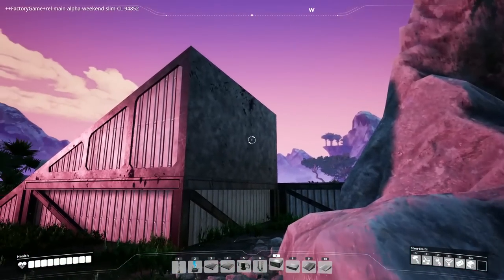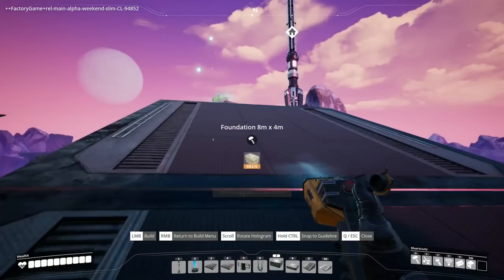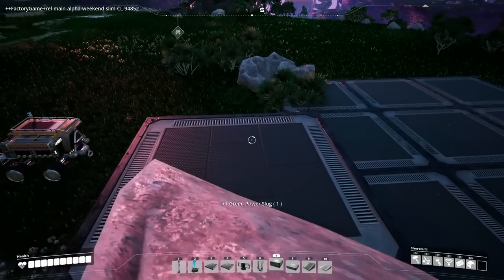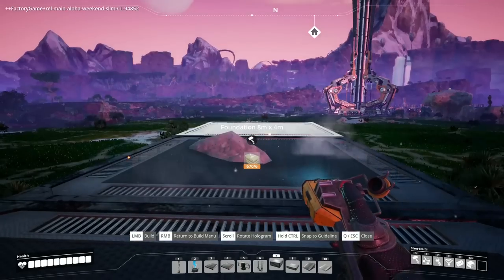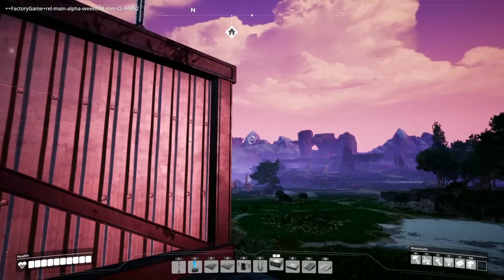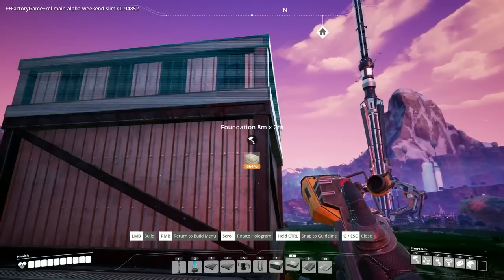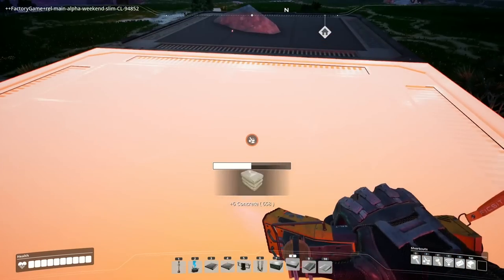I'm just building up to grab that slug because it's a little easier to do it like this. It's a green one, okay - I thought it was yellow and that would be insane. Let's go up to this height, and up one more. I think this is going to be what we build our hub on - our whole factory - and we can run conveyors down below, maybe do some overflow storages down below.